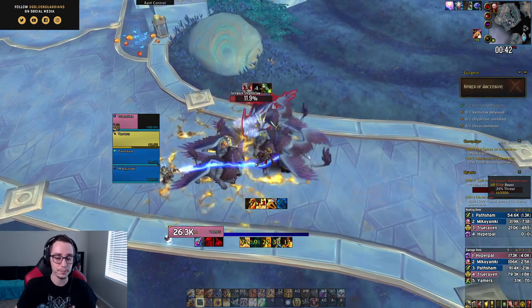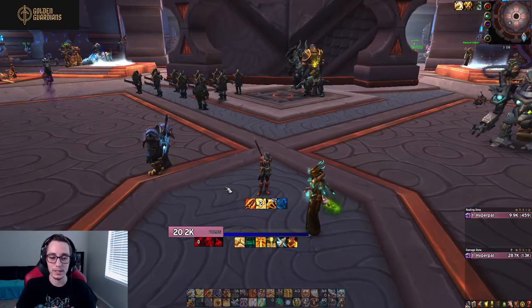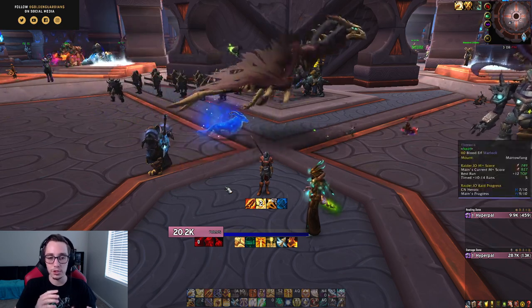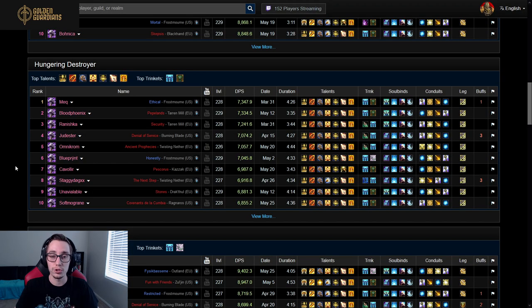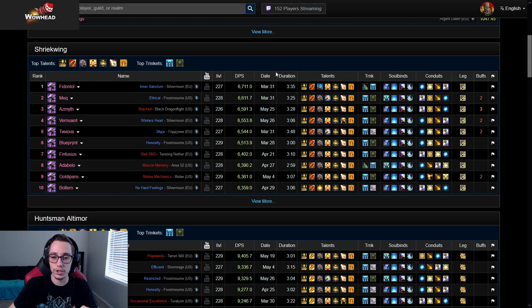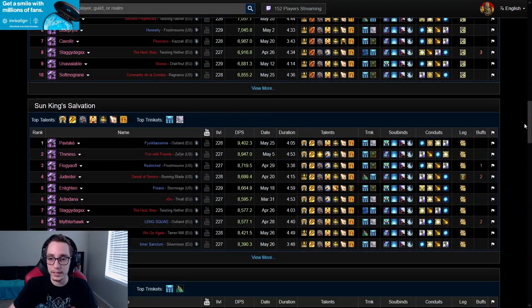Once your character hits level 60, that's where the real work begins. First, lay out a plan: what legendary you'll play, what soulbind, and what talent build. During leveling you'll likely use a different talent build than at max level. For all of this information I recommend Warcraft Logs — not all guides stay updated the same way, and on Warcraft Logs you'll pretty much always find the most up-to-date meta build for your spec.